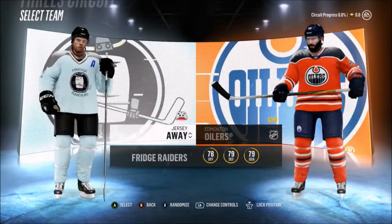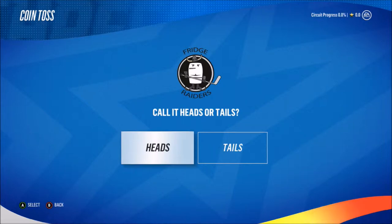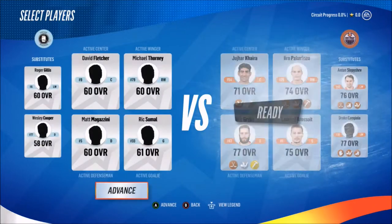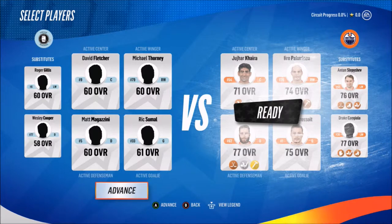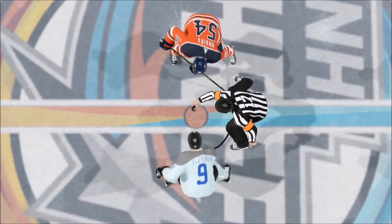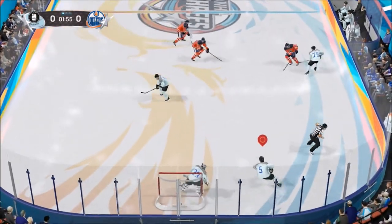We're up against the Edmonton Oilers, but they probably have a lot of young guys — they don't even have McDavid on there. Still, it's a hard battle because they are better than us. Heads or tails — let's go tails. Edmonton won the coin toss, so the computer is choosing the rules. Their roster has Kihira, Pakorainen, Graiba, Brossois, Slavishev, and Kajula — still a lot scarier than what our team looks like. Let's see if we can squeak out a win.